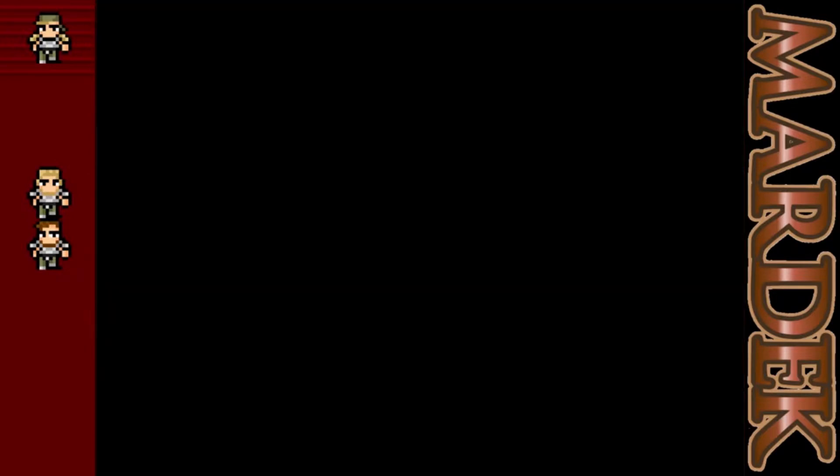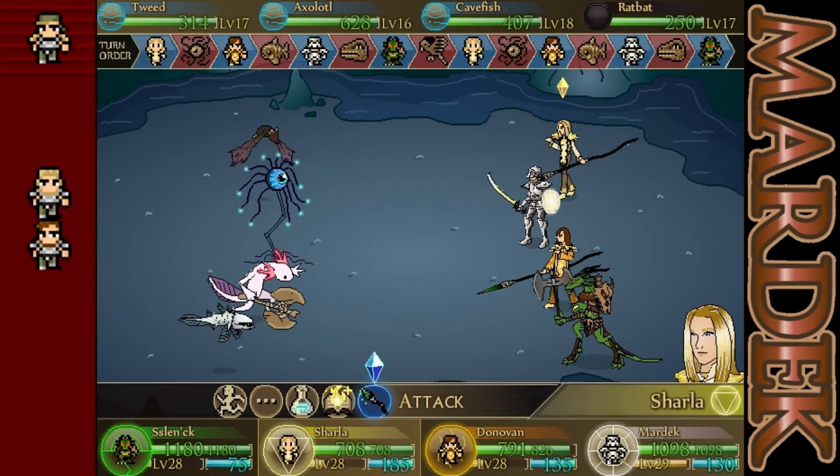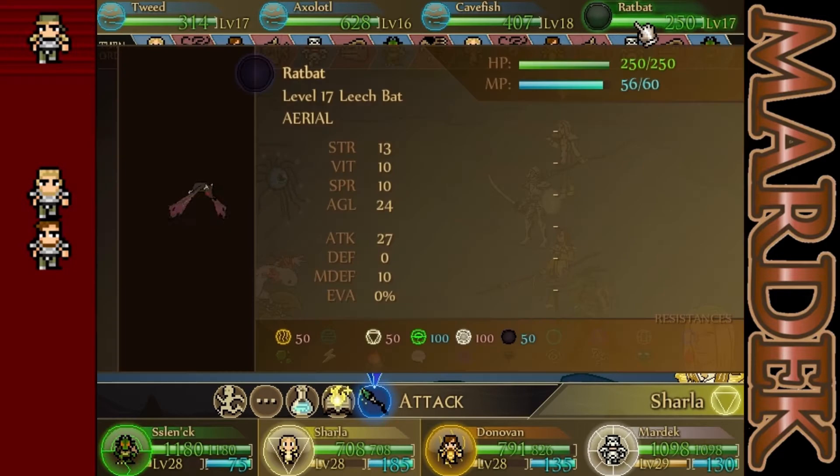Oh, we got an encounter right away! Maybe we got some new enemies here? We certainly do — we got a lot of new enemies here. We got a rat bat, a cave fish, an axolotl, and a tweed. So this rat bat is going to attack us here.